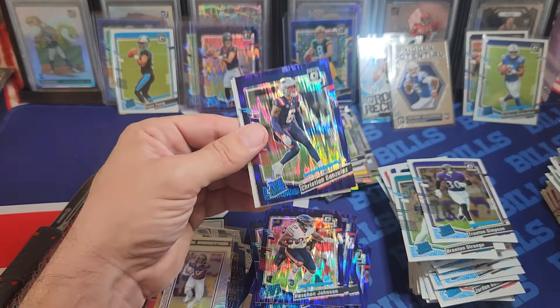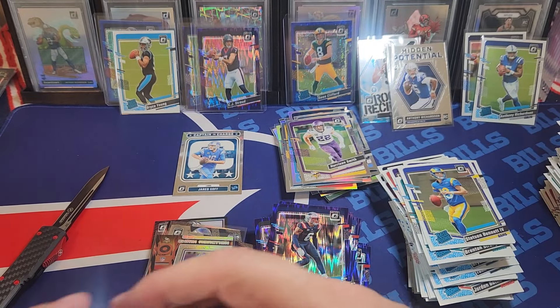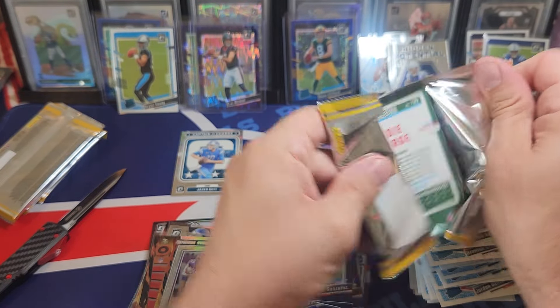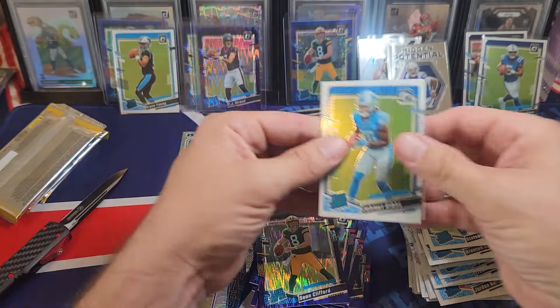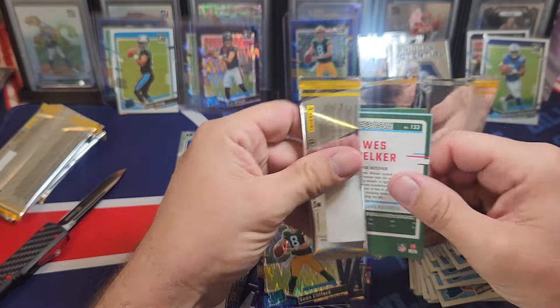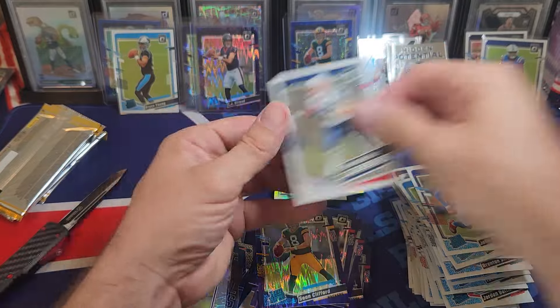The glitter is a rookie, guaranteed, where the emoji is like your hollow — you could get a vet or a rookie. Sean Clifford, first Gibbs sighting. We're probably at like 12 boxes now, maybe more. We've hit two short prints and no case hits, which is disappointing. I've got an auto. Yeah, Xavier Hutchinson — I know all the Texans receivers and I never heard of this guy. His auto is basically his initials.